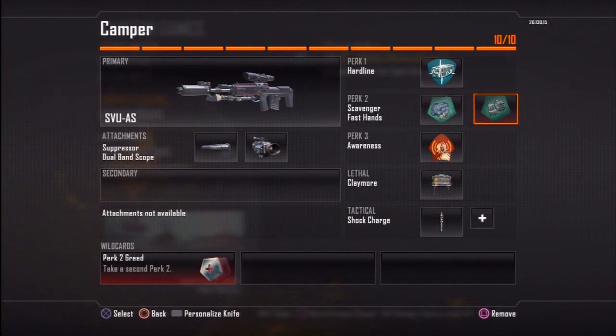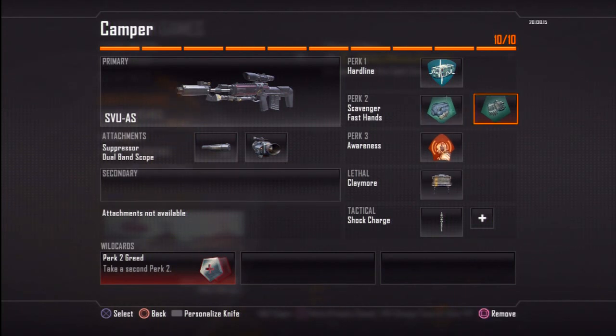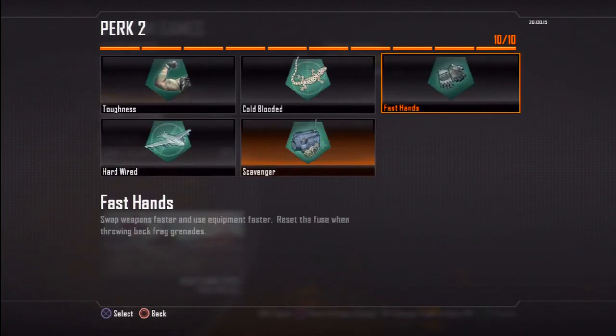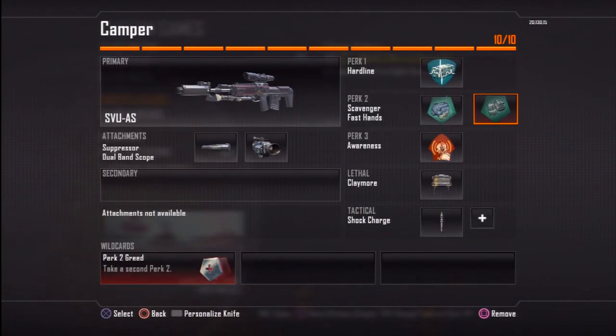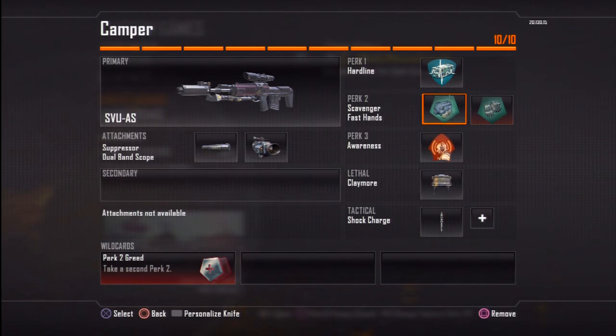Sleight of hand — because this class, if you haven't already realized, doesn't have a secondary. This one is more focused on sniper camping. You might think: why do you want fast hands if you don't have a secondary? Well, if you're playing camping style and you get a kill, you can pick up the enemy's secondary or primary. And since you're going to be picking up their primary, it's going to be a very slow switch out. So you're going to definitely want fast hands in order to have that quicker switch when you pick up an enemy's primary weapon — that's the whole goal here.